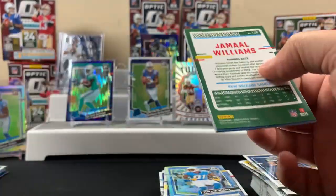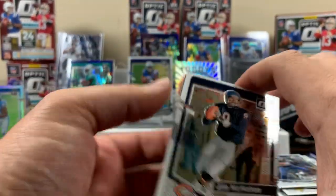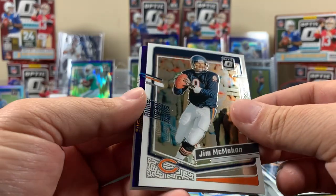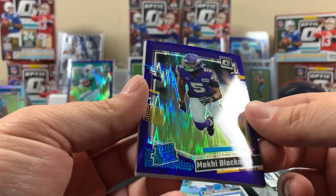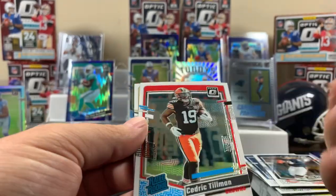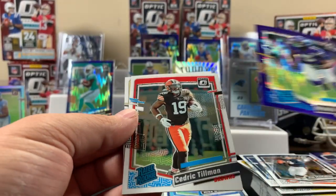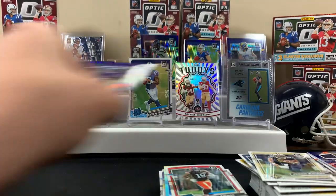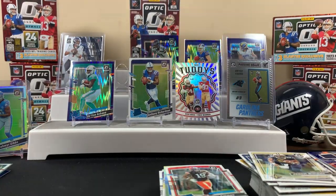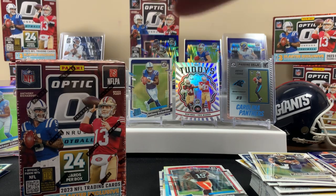Last pack of blaster number four - Jim McMahon, Blackman, cornerback Cedric Tillman is the Raider rookie, Williams on the back. Blaster five of the video!